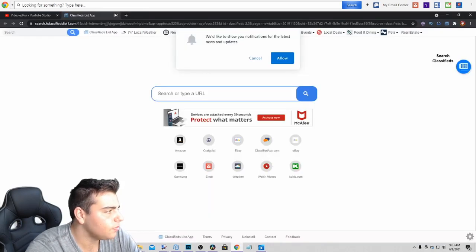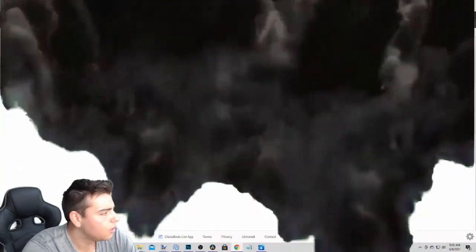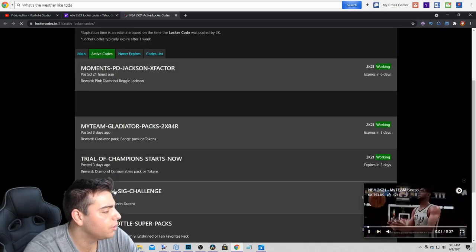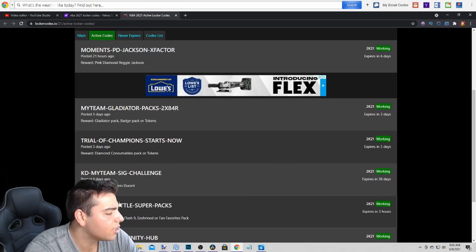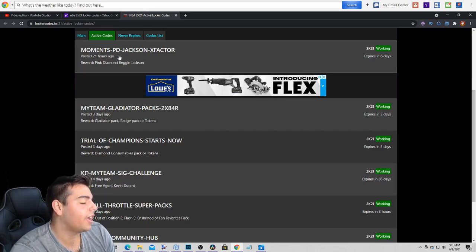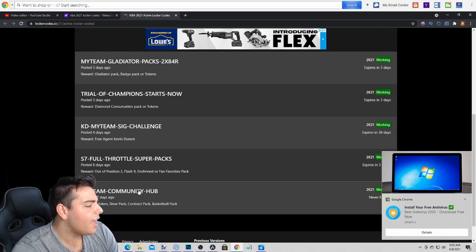We got this screen on NBA 2K21 Locker Codes. Bada bing, bada boom — these are the codes. We got 5 new Locker Codes. The best one is going to be the pink diamond version Jackson or the S7 full throttle. The codes are: MOMENTS-PD-JACKSON-X-FACTOR, MYTEAM-GLADIATOR-PACKS-2X, 8-HOUR-TRIAL-OF-CHAMPIONS-STARTS-NOW, KD-MYTEAM-SIG-CHALLENGE, and S7-FULL-THROTTLE-SUPER-PACKS.